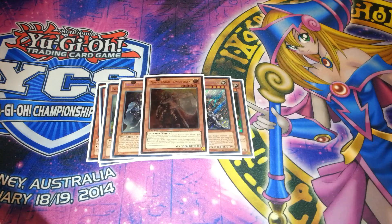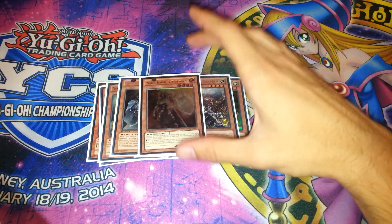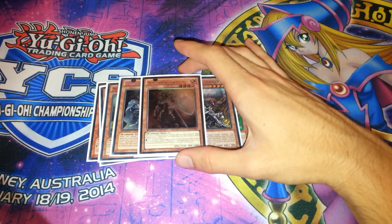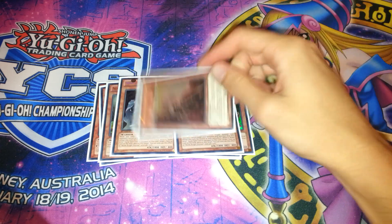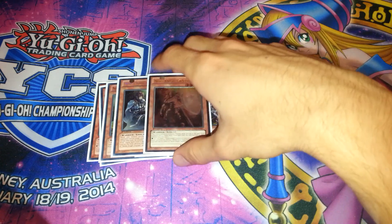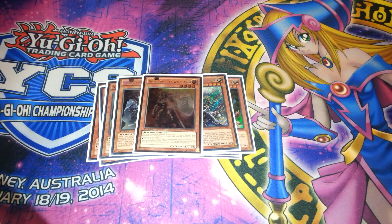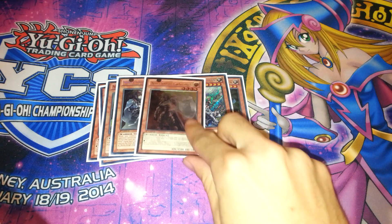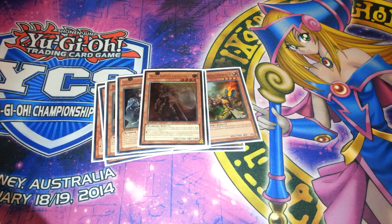Next, Noble Knight I play 1 Gauchavad. Gauchavad is really good in the late game, but more importantly, I use him for the 3-card OTK with a mid draw, Gwain, and a Noble Arms. You search out Gauchavad and use his effect to get back Gwain to go for the final XYZ. So Gauchavad in the OTK is good and he's even better in the mid game when you just go search out your Gwain and go for the rank 4 XYZ.